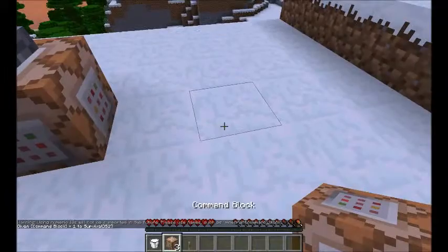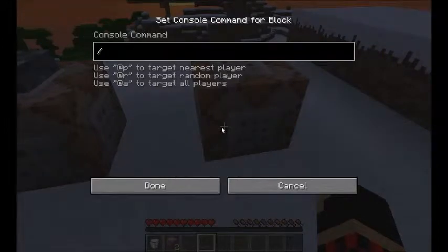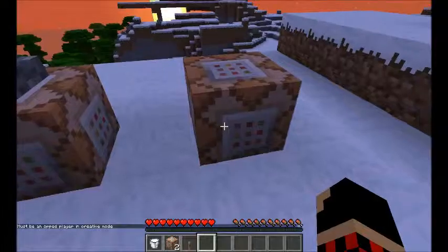Next, you place the command block down, and you right-click on the command block and type in /effect @p 9 2002. Press done.